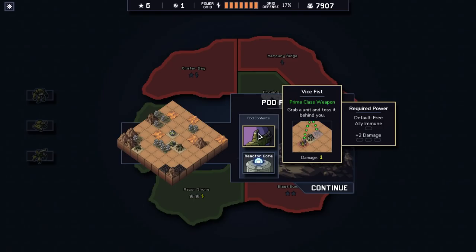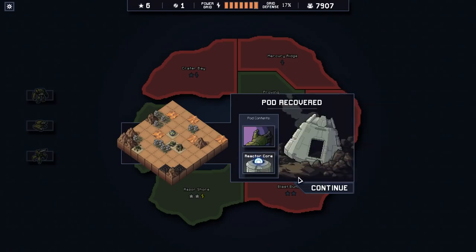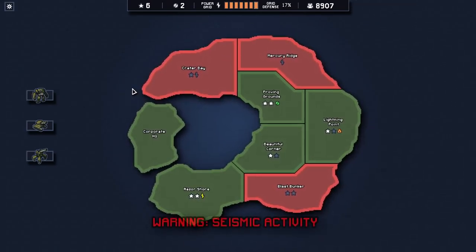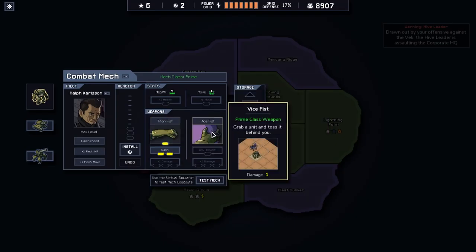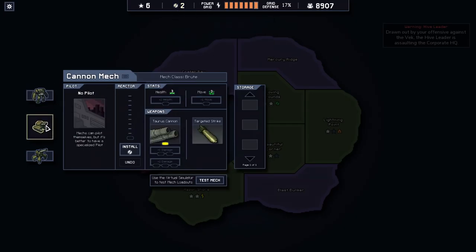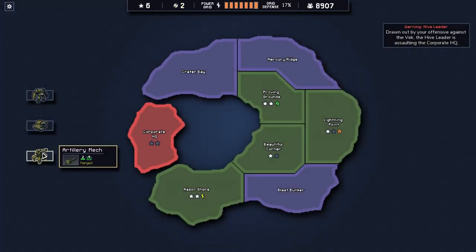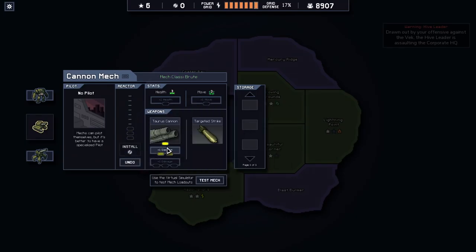Grab a unit and toss it behind you. Free ally immune - so it's normally free but you can make an ally immune - and then there's a reactor core. Unfortunately everything's lost again. This is, by the way, as far as I made it, so we're entering some blind territory. Ally immune - deals no damage to allies. Okay, it's not really a big deal to me. We do have two reactor cores, so I'm sort of leaning towards doing more damage. Let's do some more damage with the artillery shells - I like the idea of that.